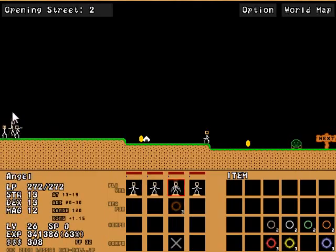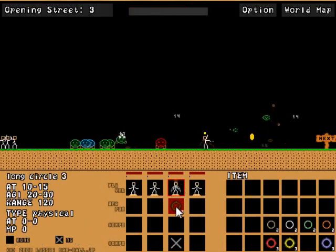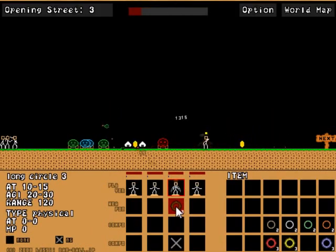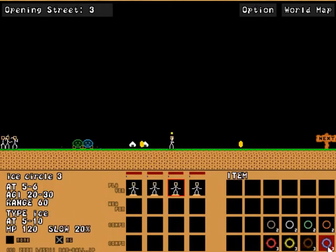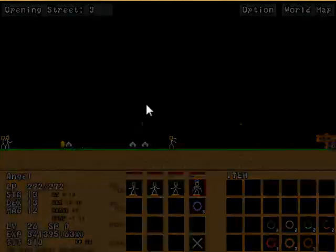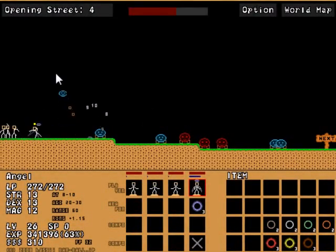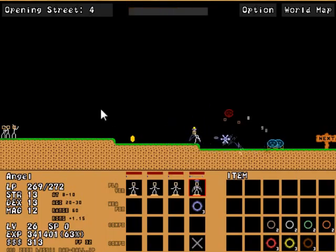Long Circle is essentially exactly how I imagined it. It's just the normal Circle, except it doesn't have any special abilities besides being really long-ranged, as proven by the name Long Circle. And now the Ice Circle — let's see what this does, right after charging it up. The Ice Circle shoots a little snowflake at the end. So yeah, that was Stick Ranger version 9.4. Thanks for watching!